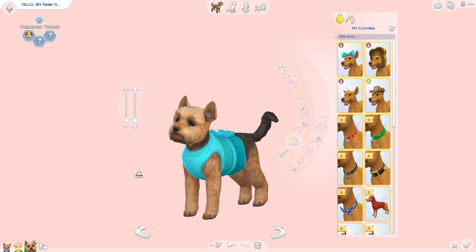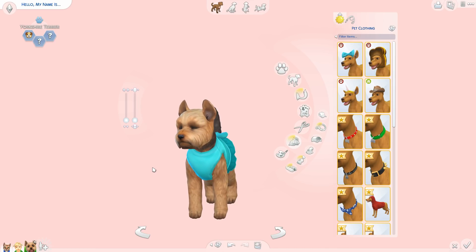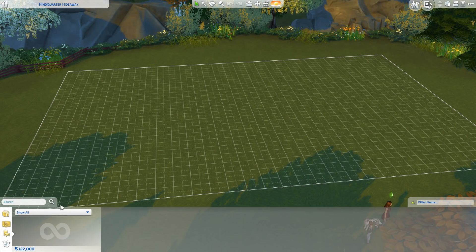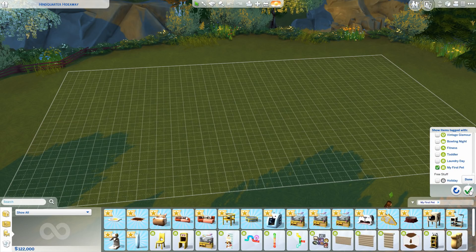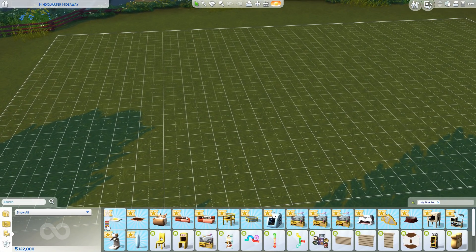Since this covers Create-A-Sim and Build/Buy together, I'll make a separate video for the hamster gameplay. I'm going to plop into the game with a little family including a child, and show you guys all the Build/Buy content. Let me filter by My First Pet Stuff — here's what comes with it. I'll place everything and show you the swatches.